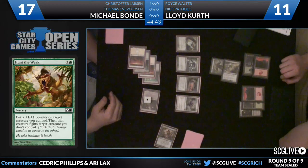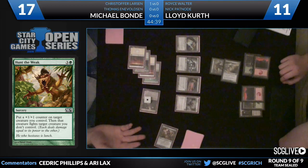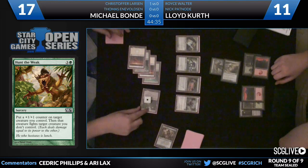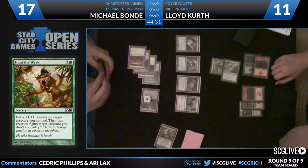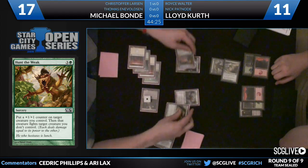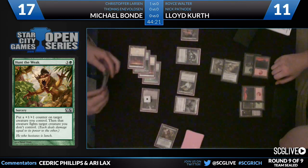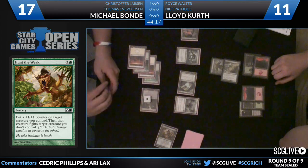He's got a lot of different options of what he could fight with — the Deadly Recluse with death touch, various other things — but I actually like this play a ton. He keeps all of his creatures and doesn't risk anything to a removal spell. Predatory Sliver not getting in, not going to get traded for the Mutavault. Rootwalla he's perfectly fine trading.